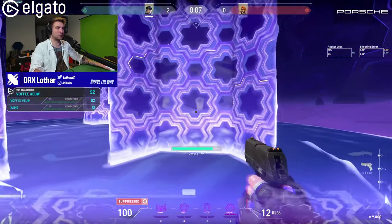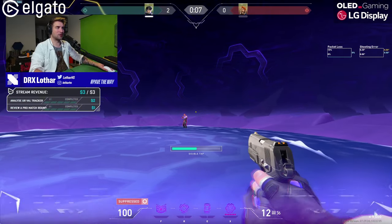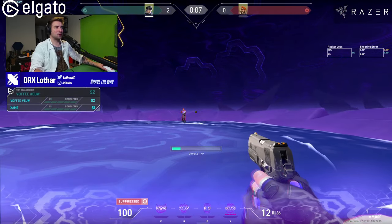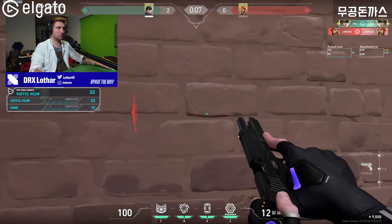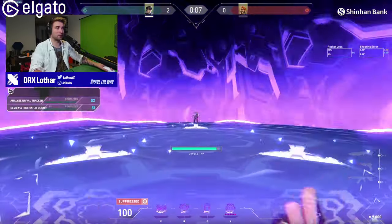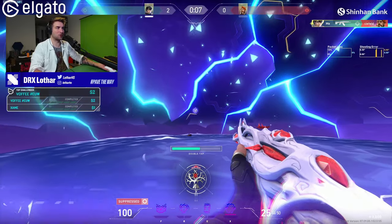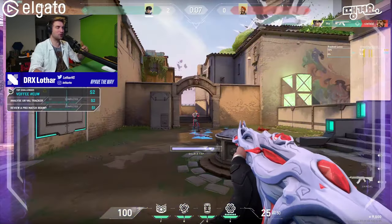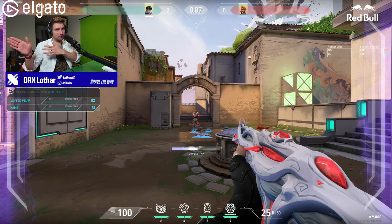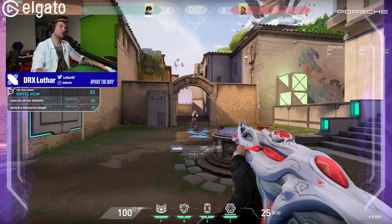If you go to the right side, there's a high chance your opponent is also going to be on the right side, because the position you're taking increases the odds that you have to flick to your right. Flicking to your right when you're right-handed is probably the most daunting physical task you have to do, but flicking to your left is more natural for right-handers. So try to go left if you're right-handed, or go right if you're left-handed.